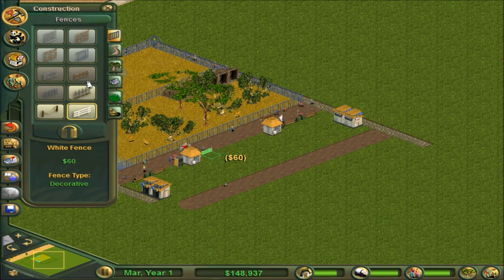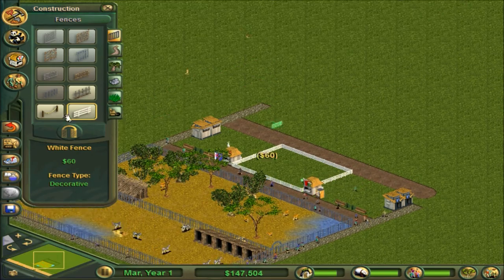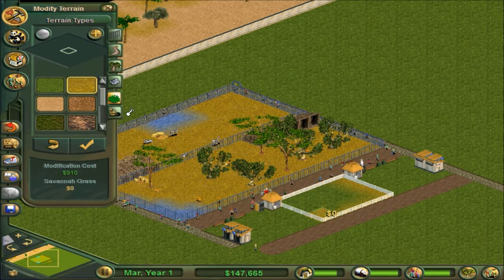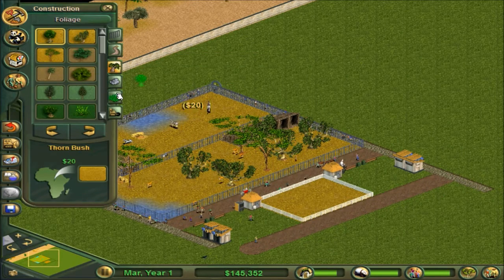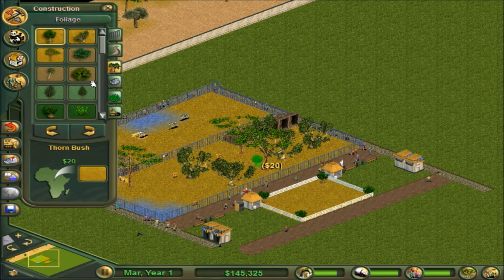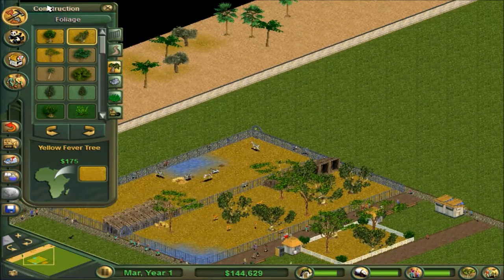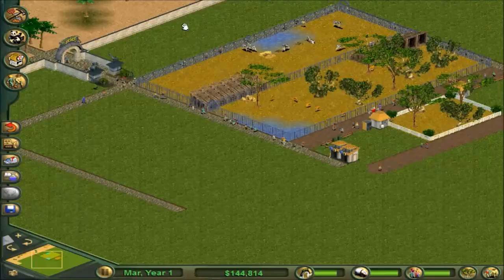Oh we do have white picket fences - nice! So that looks pretty cool, and what we can do in here is create our own little area just for viewing at an actual exhibit. And this is just more for decoration. We can put a couple thorn bushes down - one in each corner seems good. Then we can get a couple of these - yeah that looks good. And a couple of these - yeah, like that. Okay so we're making some money, it's paying for itself.